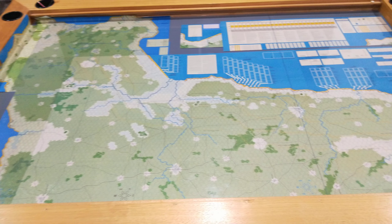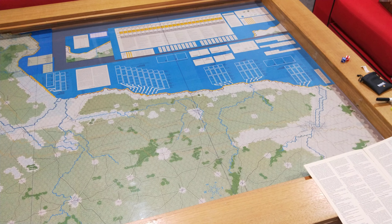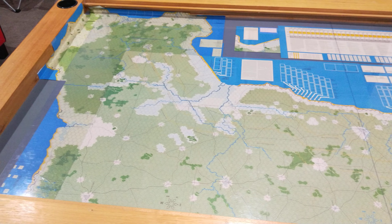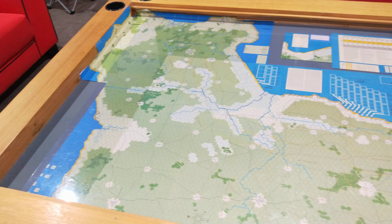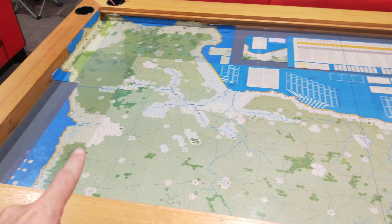Hello folks, welcome back to Atlantic War. What I thought I'd do here is show you the full map laid out on the table. Technically it's 5 maps, but I'll show you what I've done out on the western edge around the Cotentin Peninsula to save space. You can see how the maps have sort of butted up to the edge.